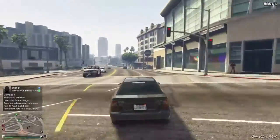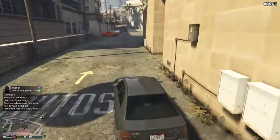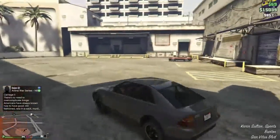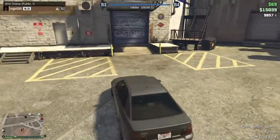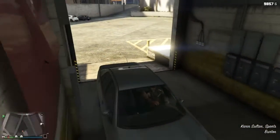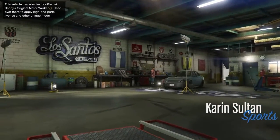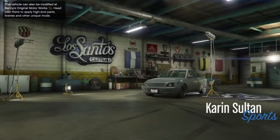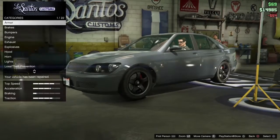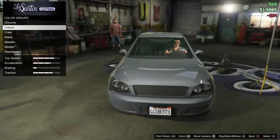As you can see, I'm driving this Sultan RS in a nice gray color and we're going to bring it to Los Santos Customs. I'm going to show you guys how you can get a nice pearlescent on even a classic or matte color. I'm not sure if it works on metal colors like gold or silver, but let's move on to the respray.